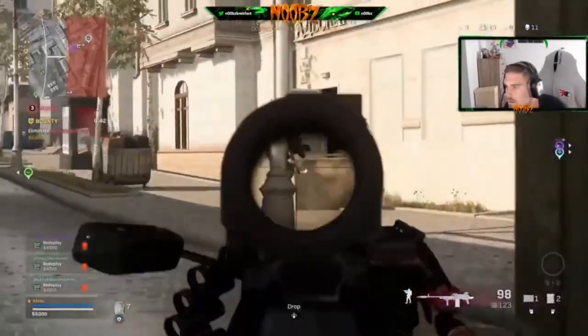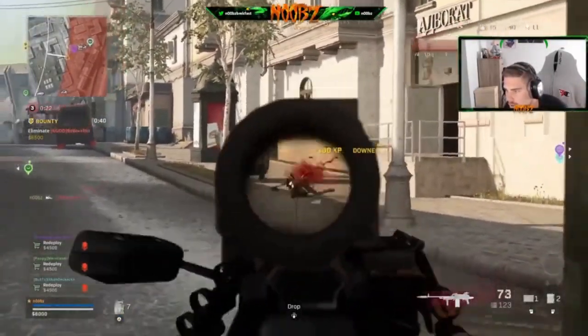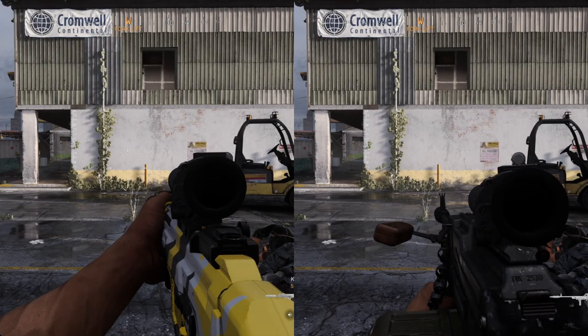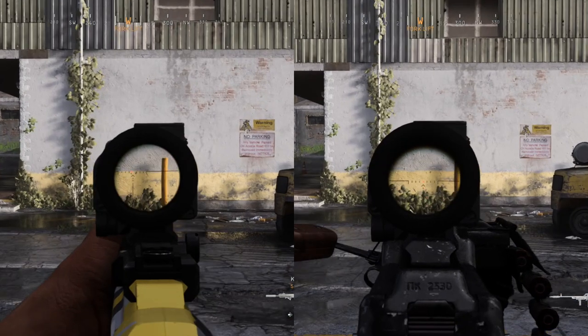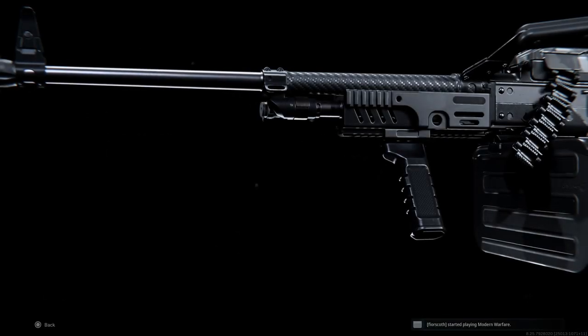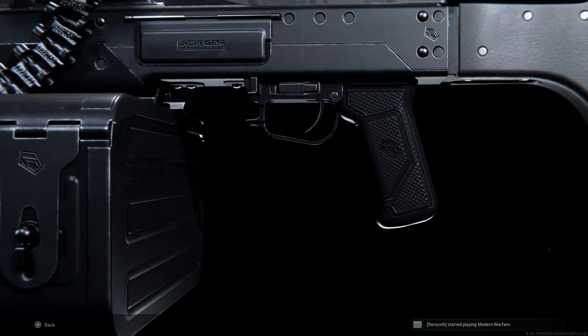Here's the ADS speed compared to one of the most popular guns in the game right now, the Kilo. It slowed down to one third of the speed and to me it looks like it's winning or it's about exactly the same — and that's with 40 extra more powerful bullets than the Kilo out of a more powerful barrel.